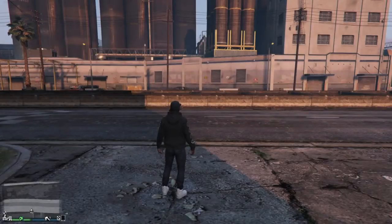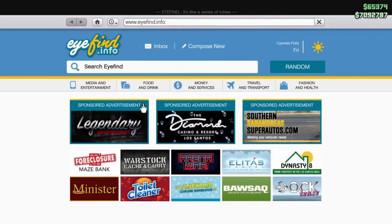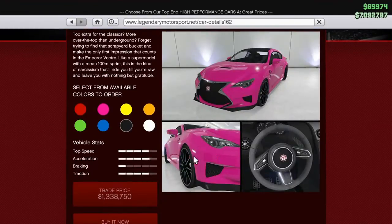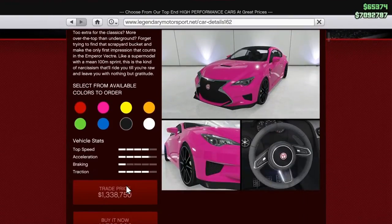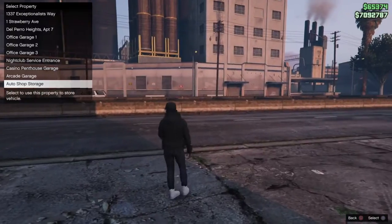Welcome to the channel. Today we're looking at the brand new vehicle Rockstar released — the Emperor Vector. It's based on the Lexus RCA. I actually thought it was the RX8 when I first saw it on the Rockstar Games website, but I guess I was wrong. At 1.7 million, it's definitely not cheap.